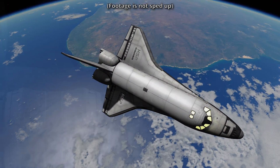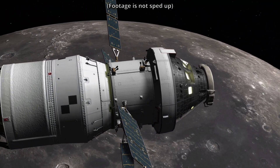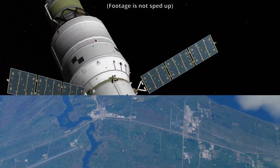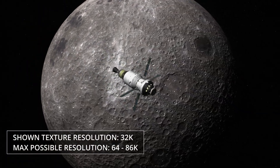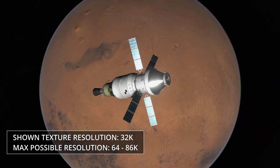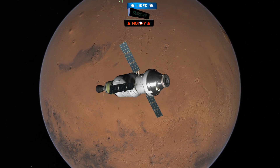You're not on Kerbin anymore. The Real Solar System Reborn pushes realism to its limits with stunning terrain textures at up to 8K resolution for the Earth, the Moon and Mars. And this, in my opinion, really brings them to life.